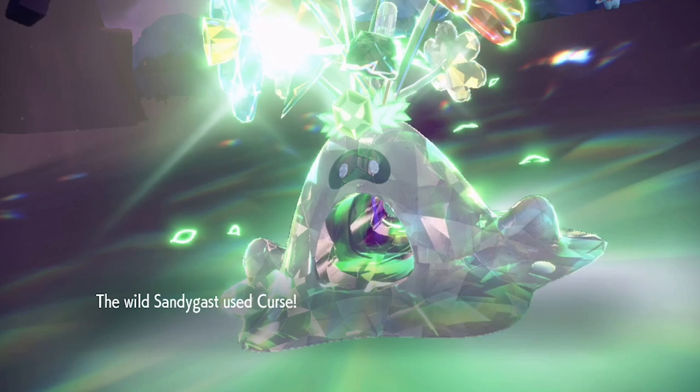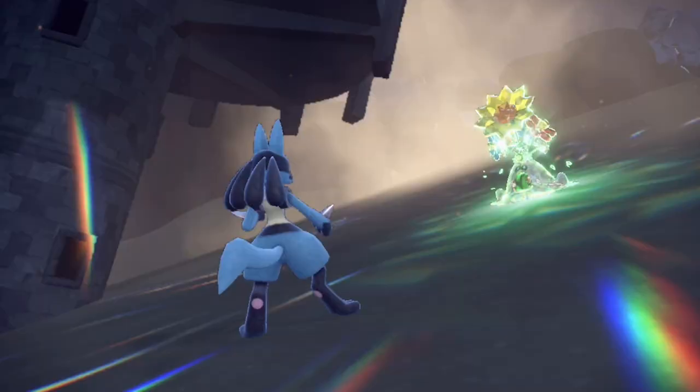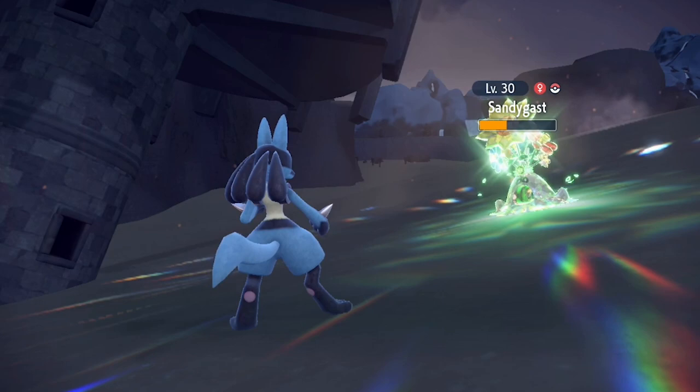Well, the first thing you'll need to have is an active Nintendo Online account. Without it, you'll only be able to trade in local lobbies, which essentially makes these codes useless. Now if you haven't used Nintendo Online before, you can get a free 7-day trial of the subscription, then cancel it once you're done trading so you don't get charged.